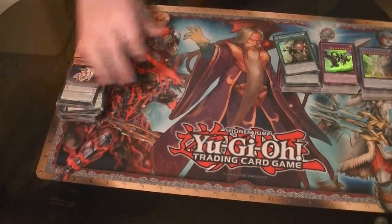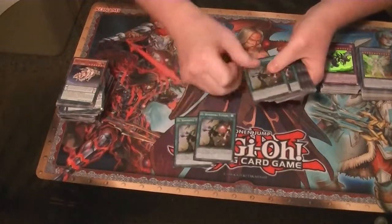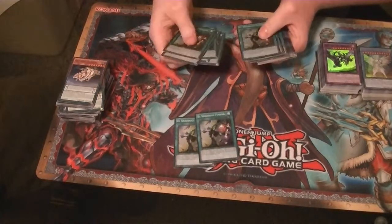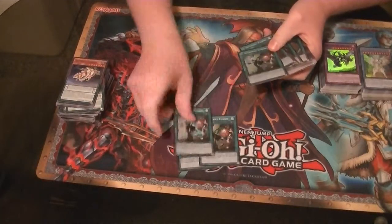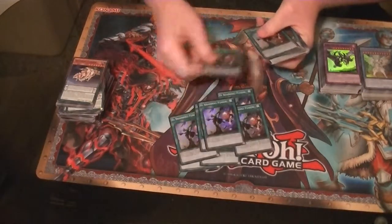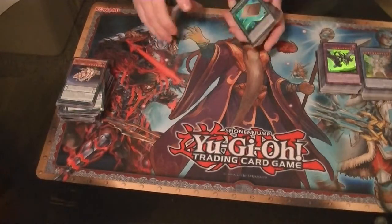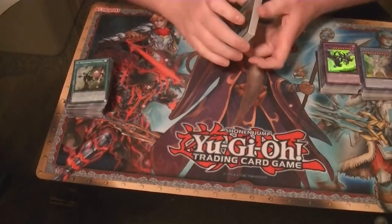And that does it for monsters. Spells and traps: El Shadal Fusion — from packs we got only two, and from the promos we got seven, for a total of nine. We only pulled two out of packs out of 360 packs.